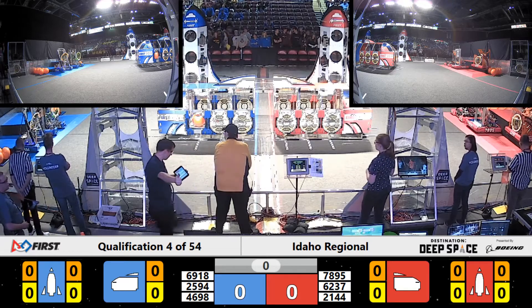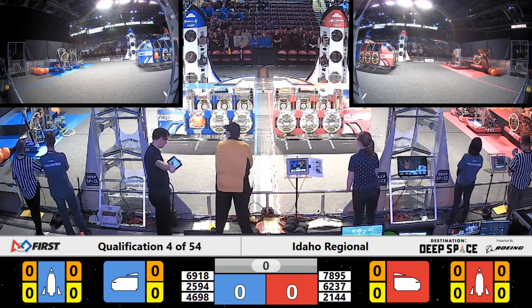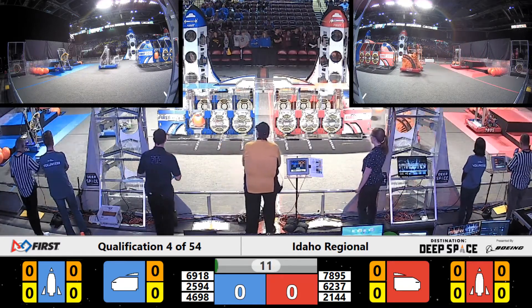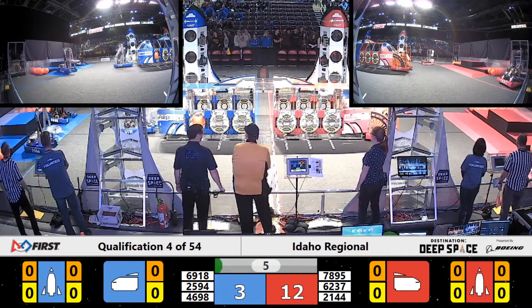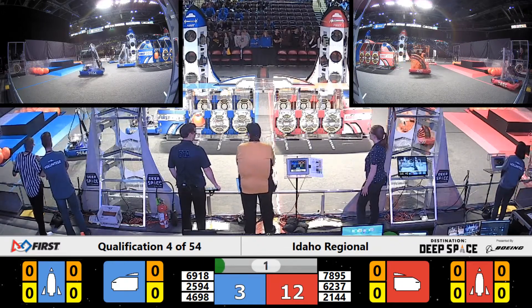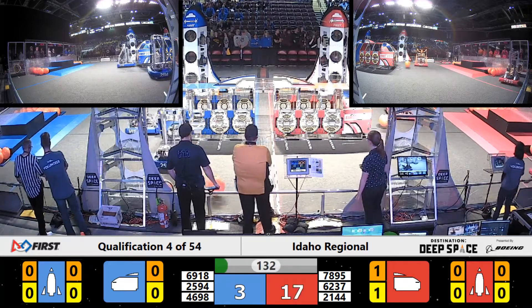And we're good. Space Explorers Between the Lines — in three, two, one, go! We got two red robots moving, two blue robots moving. As 6918 is working on placing a hatch panel, 4698 close to falling but they right themselves. All blue and all red robots are moving as the curtains come up on the sandstorm.